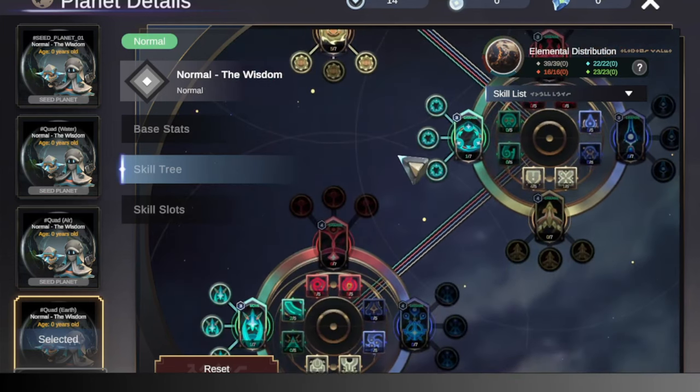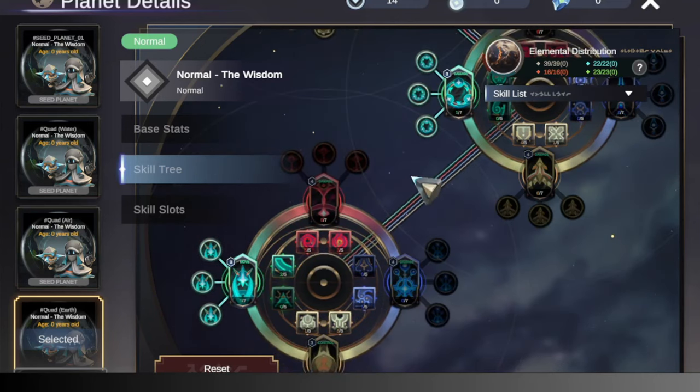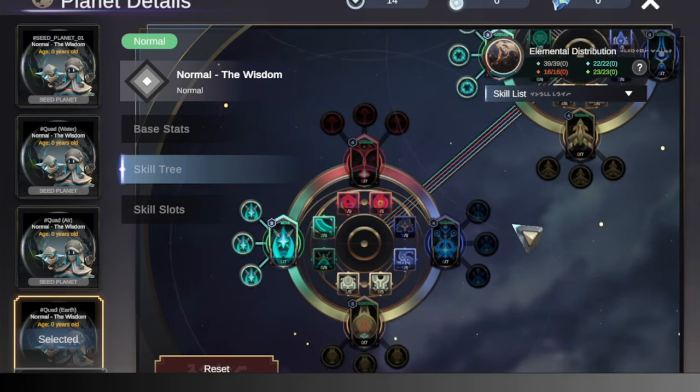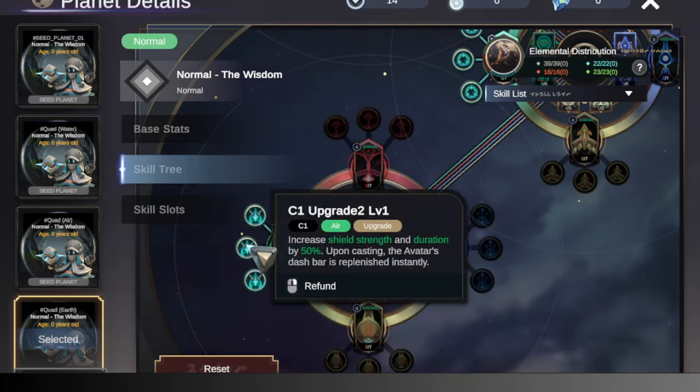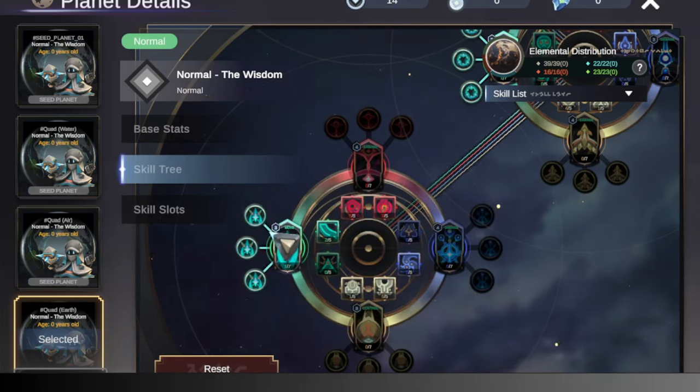The other two active skills that we will be using are Tailwind Dash and Zip Zap Orbs, which if you notice are both air skills, which means for fire and water we will be taking exclusively passive skills. So in our first circle, starting with Air — put one point in Tailwind Dash, that's all we need for it because we just want to be able to use it. The rest of its percentages we don't need to stress about too much. I also recommend taking all three of its upgrades because it gives you more mobility in general, so it resets your dash and so on.